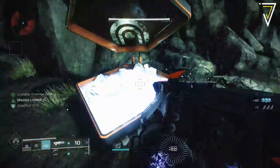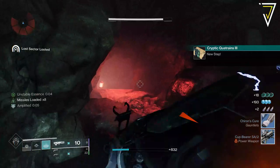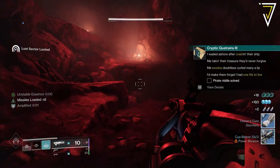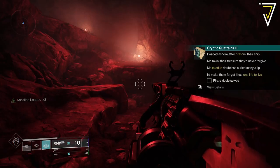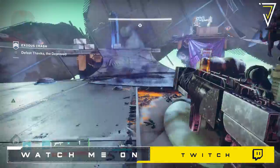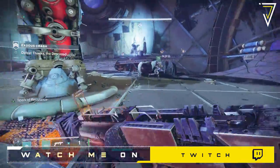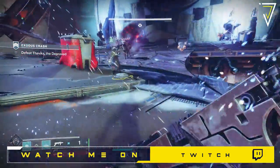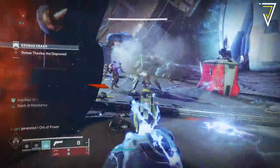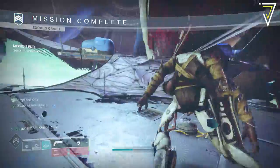Upon completion, this triggers the next part of the quest, which references the Exodus Crash — 'one life to live.' Much like the previous riddles, we need to jump into the Exodus Crash strike and run it all the way to the end. You simply need to select it from the Director over on Nessus; there is no requirement to run it in the Vanguard playlist.